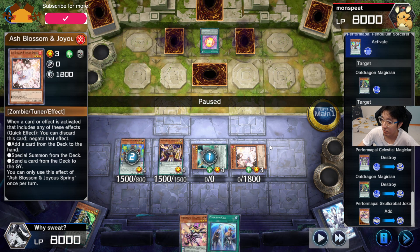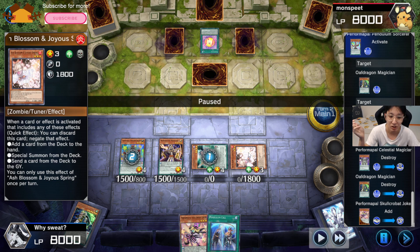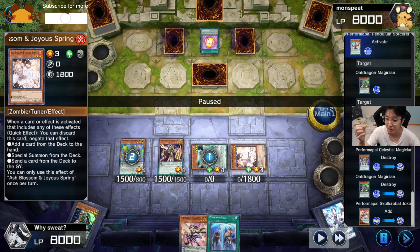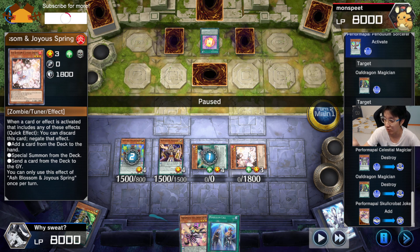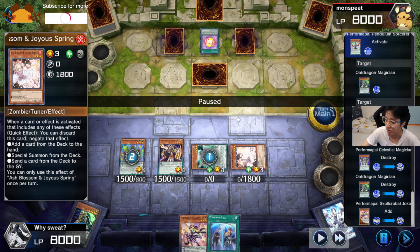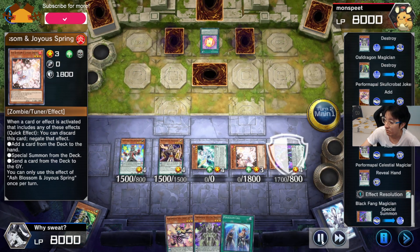I'd keep Ash Blossom in hand, but if you already know the opponent has no Maxi C, it's actually fairly easy to tell — if you activate a card and the opponent responds, they most likely have Maxi C or some generic card that can activate regardless of field conditions. We're pretty sure they're not playing Numeron, so Maxi C is the likely candidate. It really depends on seeing the actual gameplay to assess what kind of handtraps they have.